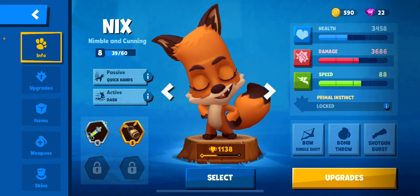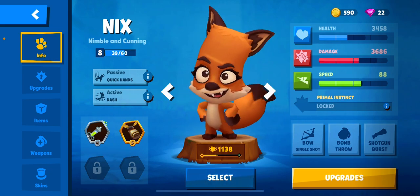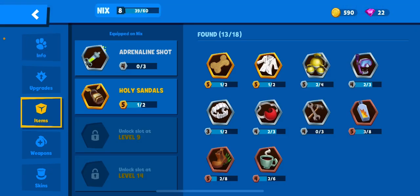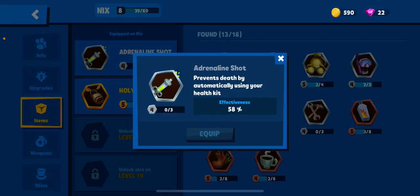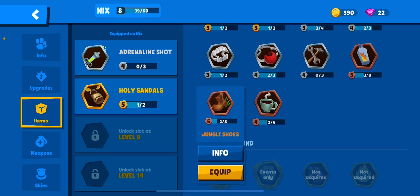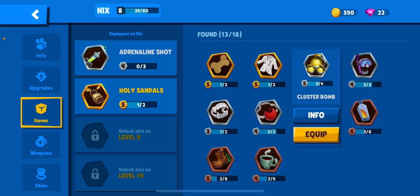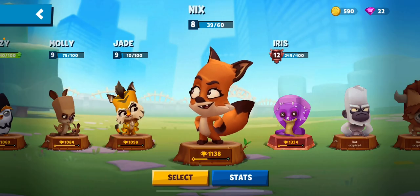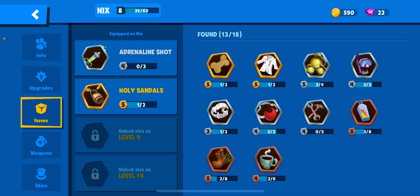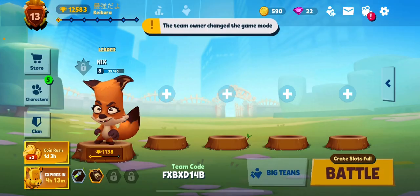Nyx is a good character for fighting with another player. For items, I recommend the anchor shot, holy sandals, and if you have the slot, jungle shoes and cluster bomb. I only have two slots so I just use anchor shot and holy sandals. Now I'll do a squad match.